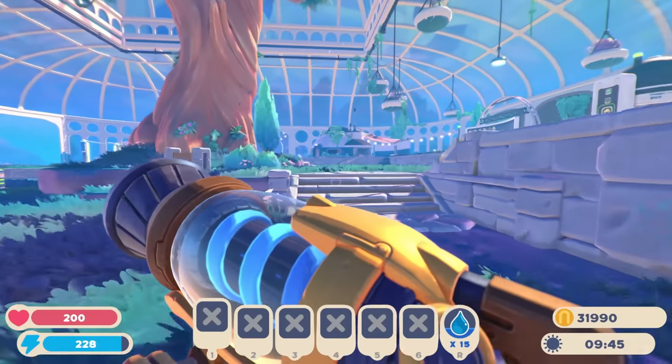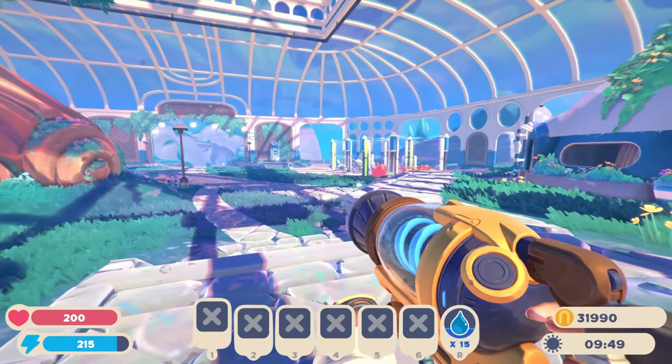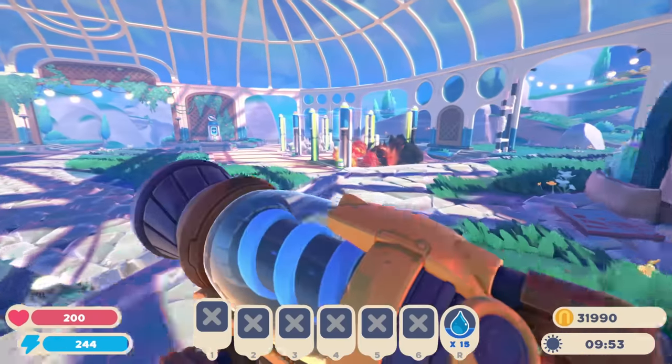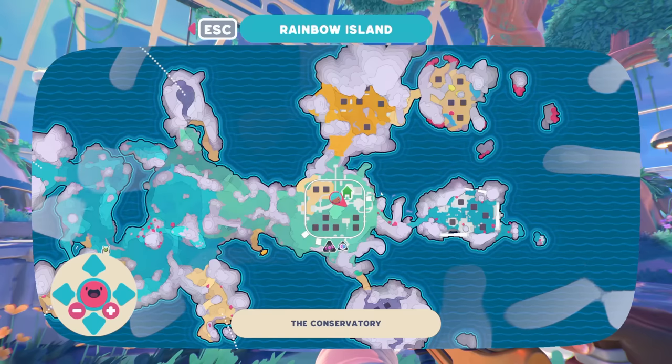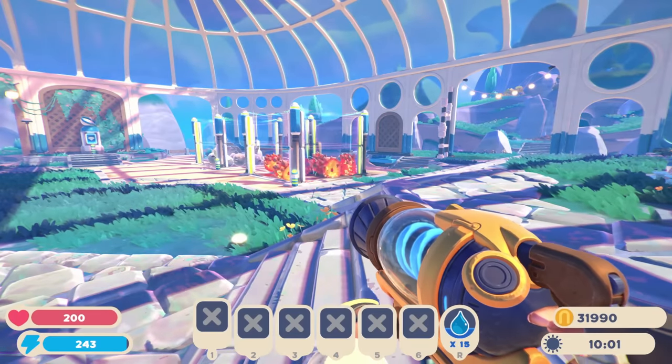What's going on everybody, welcome back to some more Slime Rancher 2! Last episode we got Bob, we got some unlocks and upgrades, and today we're going to focus on the ranch — the observatory, our place that we call home — and we're going to work on getting our slimes organized up here.